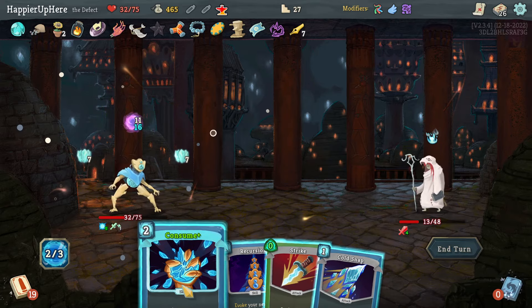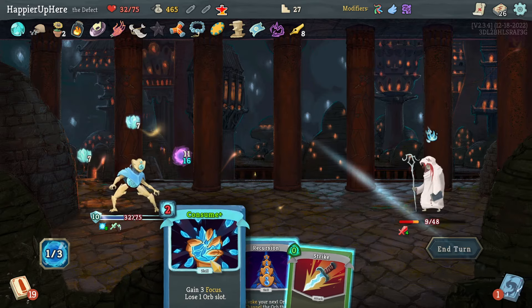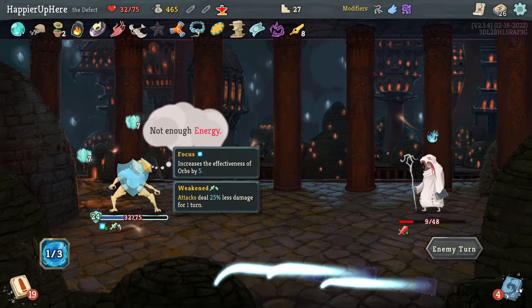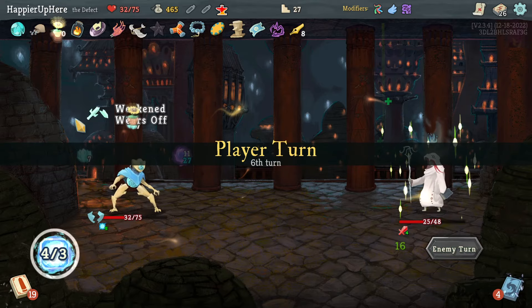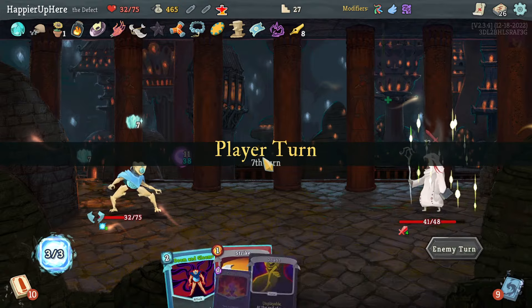I can even do Defragment and Consume. Actually let's do Cold Snap then — oh, I don't have the energy for Consume. That's fine; I'll get more block, which is nice. I'll speed this up and come back when the Dark Orb is ready to deal enough damage.